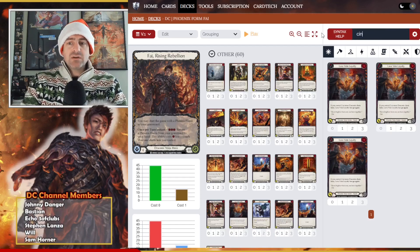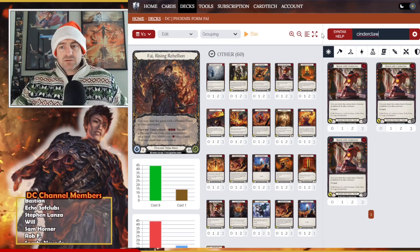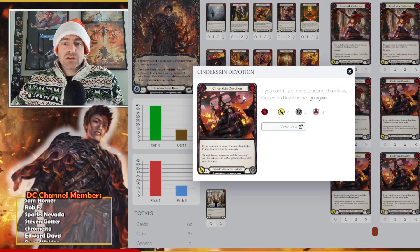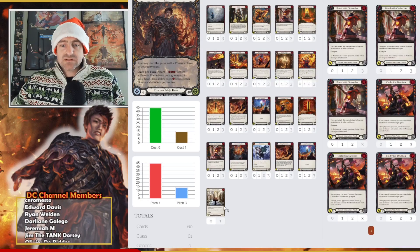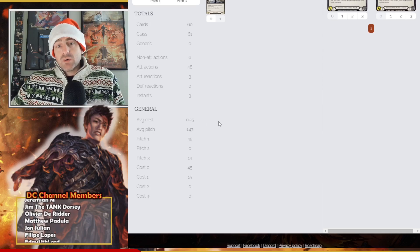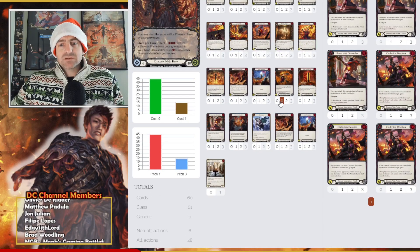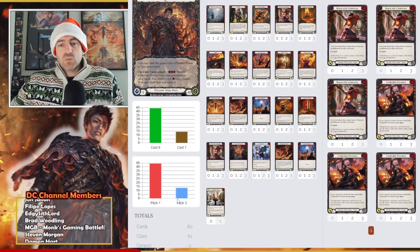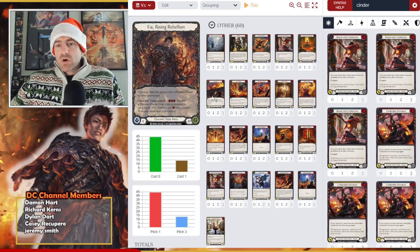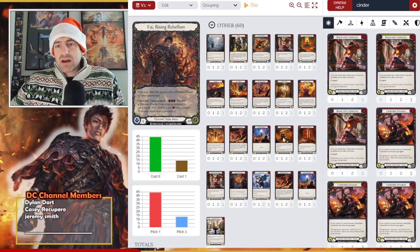The other argument is maybe Cinder Devotion, which is a one-cost. But I think that's bad value. So Lava Vein Loyalty puts us at 14 blues. The total cost curve feels like a quarter of the deck. If we're not counting on Searing Ember Blade as much for our combo turn, I wonder if 14 blues is enough — it doesn't feel like enough. I feel like we should be at 16 at a minimum, but with Belittle maybe we get more.